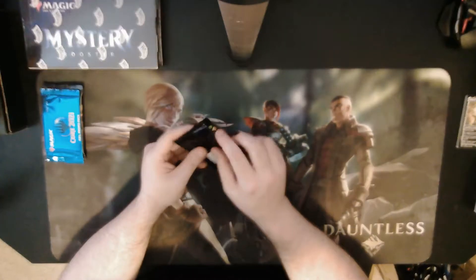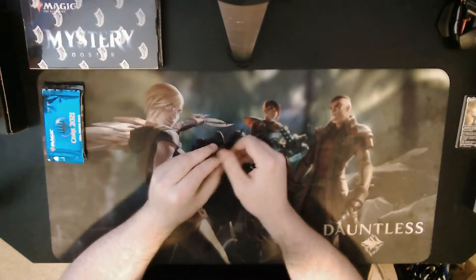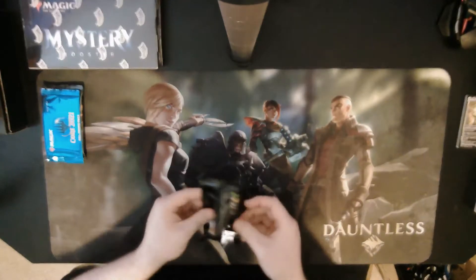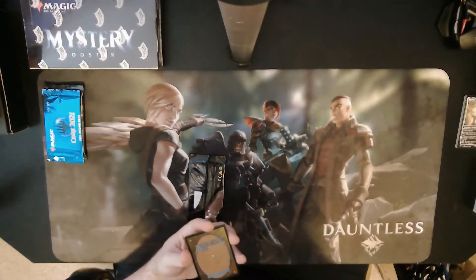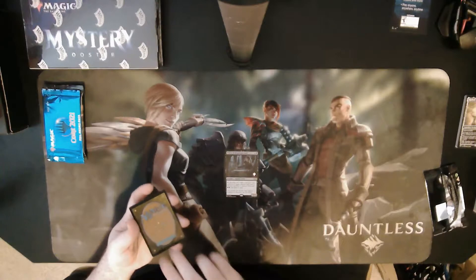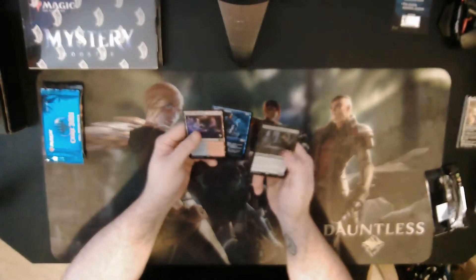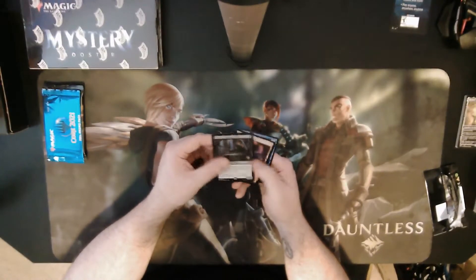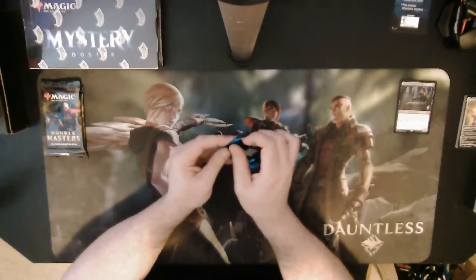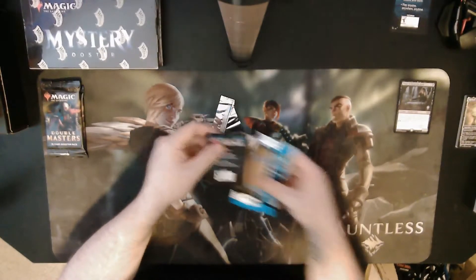Promo pack time. I don't really know what's in these — I've only opened one before. There's an Arena code card inside — that'll go to the side. First card is Priest of the Forgotten Gods, then Frantic Inventory, and a Temple of Epiphany. The Temple is probably 'meh,' the Priest is probably the best pull, and Frantic Inventory is kind of cool. Wasn't expecting these — they're a nice added bonus.